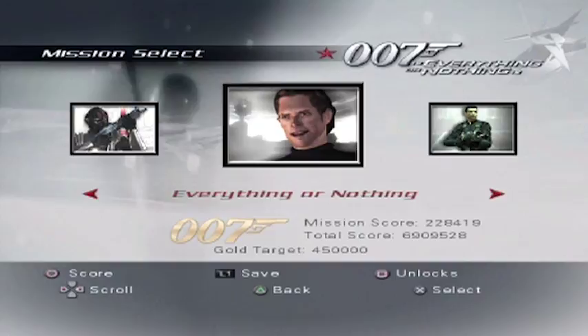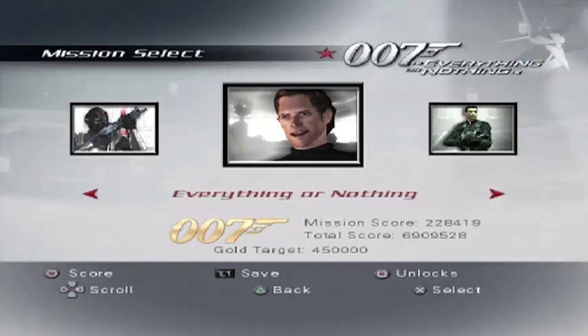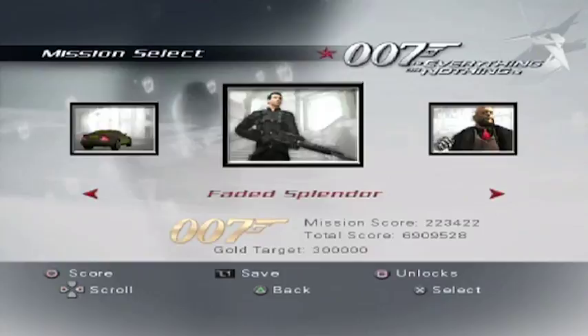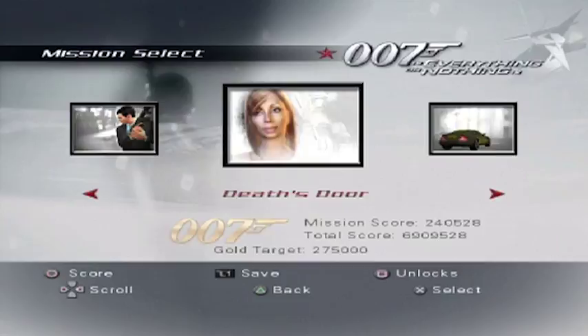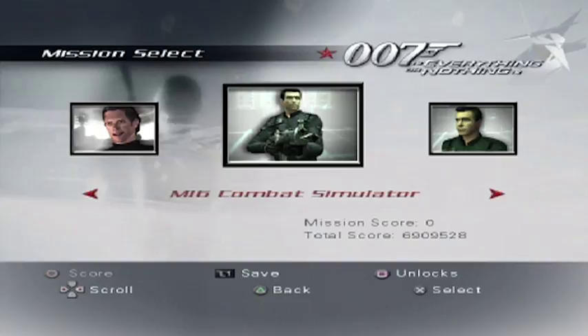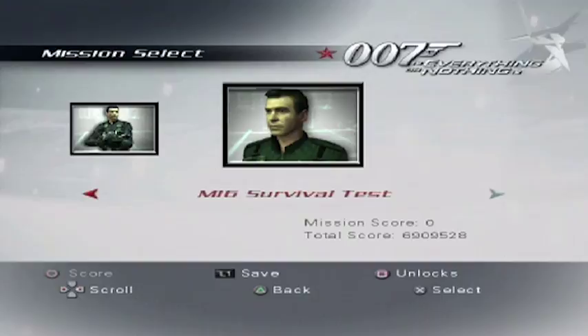Hello and welcome back to let's play James Bond 007 Everything or Nothing. In the last episode we completed the game — the storyline, the single player — by defeating Diavolo. All the story missions are done, but that's not the end of it, because this game has quite a lot of extras. Today we'll go through some of them, particularly the two things you unlock for completing the game: the MI6 Combat Simulator and the MI6 Survival Test.